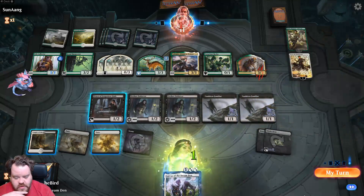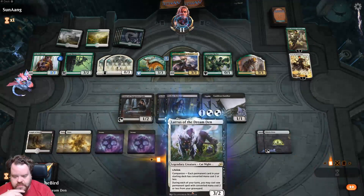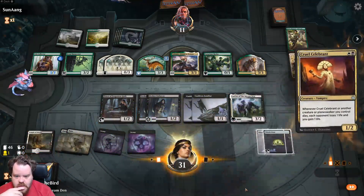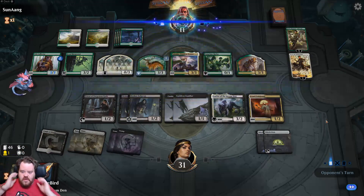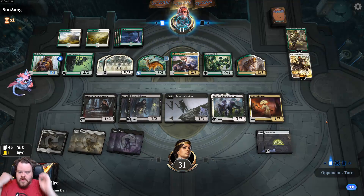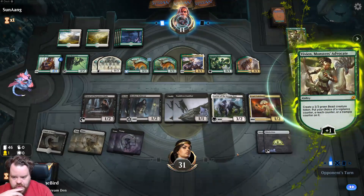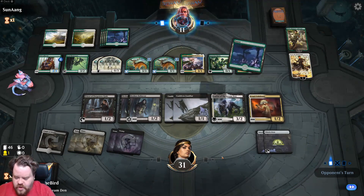Let's see if we get another land — oh, we got another land! Pass the turn. They put a beast with trample on the board.